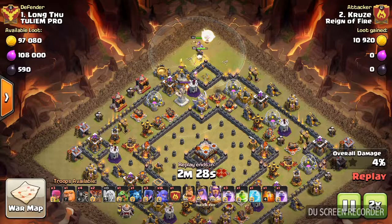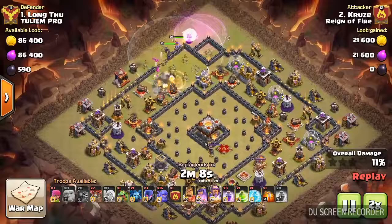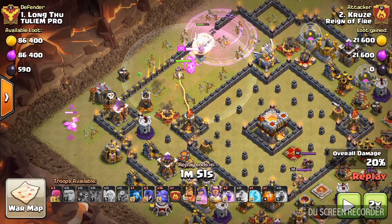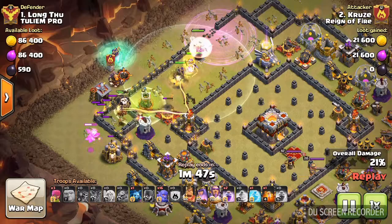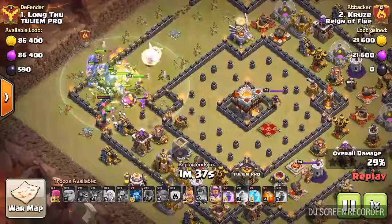I really don't like doing my own attacks, but I'll do it just because it was against the number one guy. Pretty good war for me on this one. Wall breakers come in, going to be able to get the queen in. Didn't want to walk her by that air defense because the healers wouldn't have made it through.